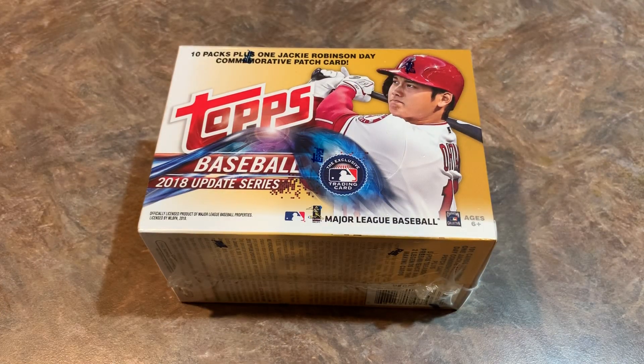We've opened it a couple times on the channel. We're going to be looking for three big rookie cards out of this box. Number one is Ronald Acuna Jr., number two is Juan Soto, and number three is Gleyber Torres. But there is a host of other great rookies we can pull out of here like Shohei Otani, Austin Meadows, Shane Bieber, Willie Adames, and Michael Soroka.